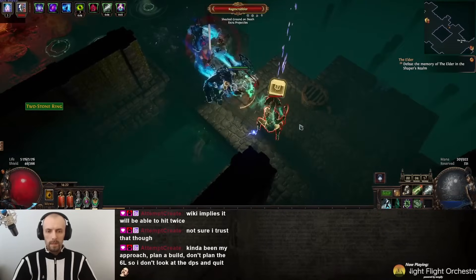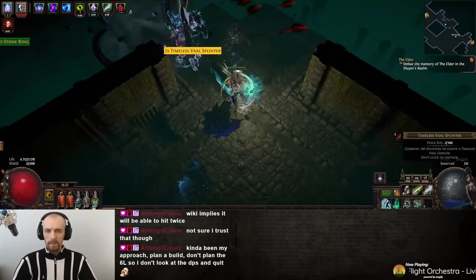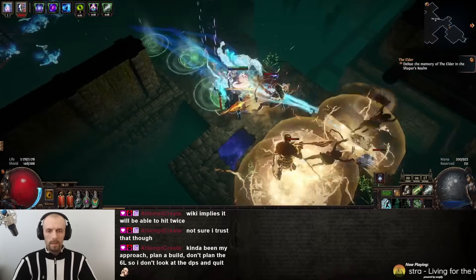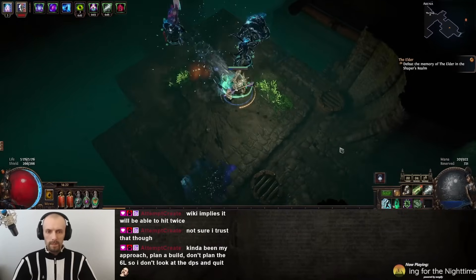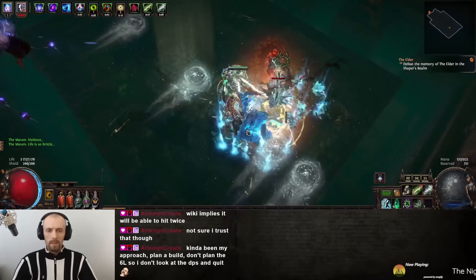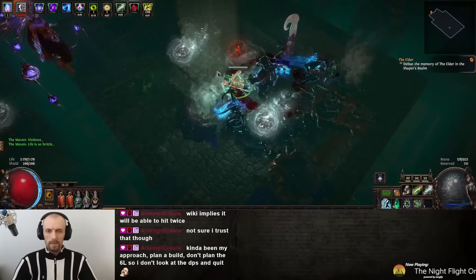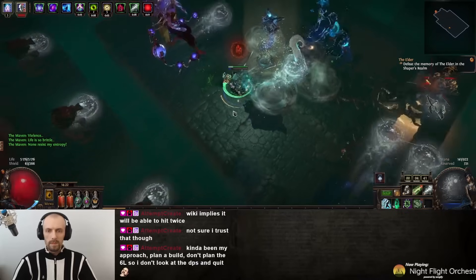I am not sure how this would look on a Guardian ascendancy. I did not want to go Guardian because I absolutely hate resummoning Sentinel of Radiance every 20 seconds - it's just too annoying. But Guardian would probably have more damage because the Relics are like level 27 Wrath, Hatred, and Anger.